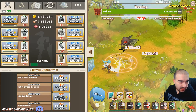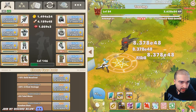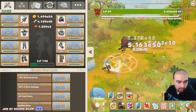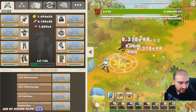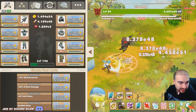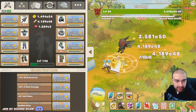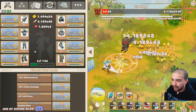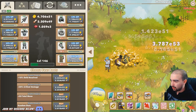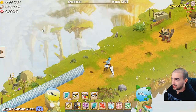Let me read this out: 'Completing a world for the first time now also completes a run of every previous world. Upon completion this awards experience as though every previous world had been run, and reduces subsequent experience rewards for all worlds accordingly.' So it seems like if you beat a world, all the previous worlds will actually be conquered as well.